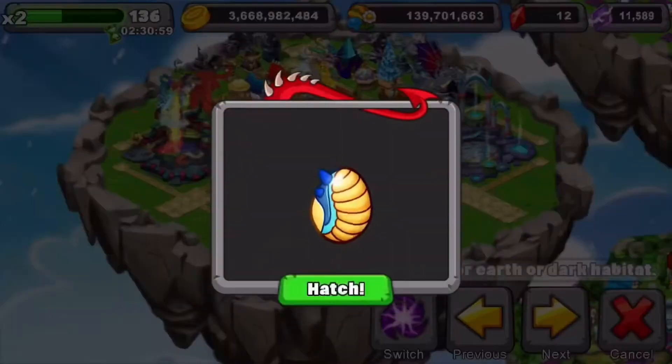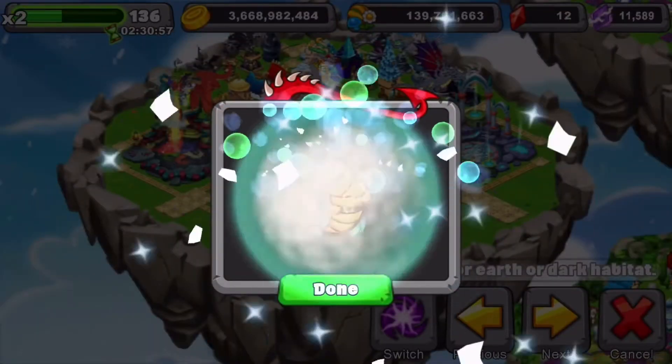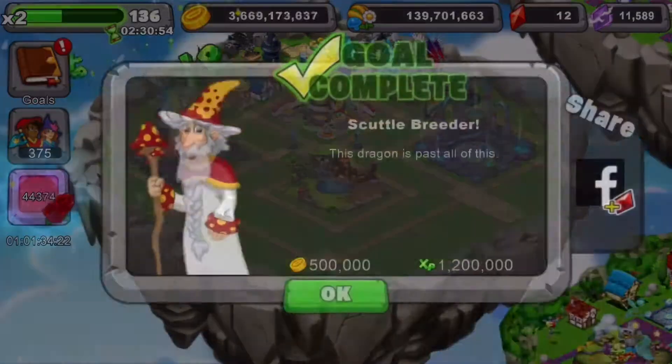There's a 20 hour incubation time. That's sick. I quite like the egg of this dragon, I think it looks nice. I like the baby form on this dragon a lot — it looks very cute.